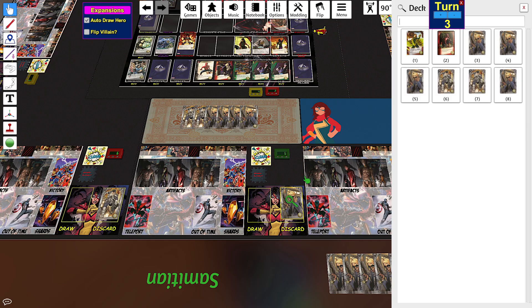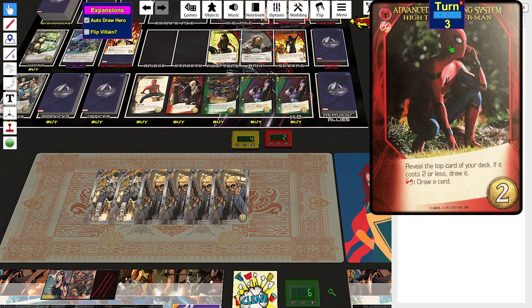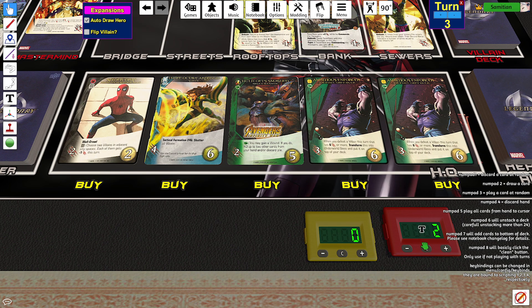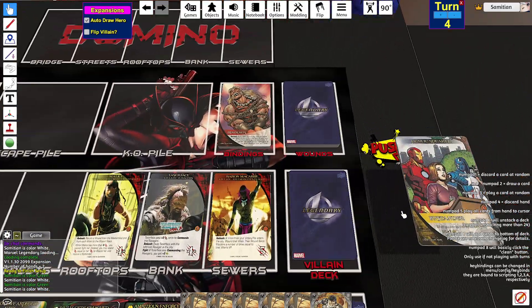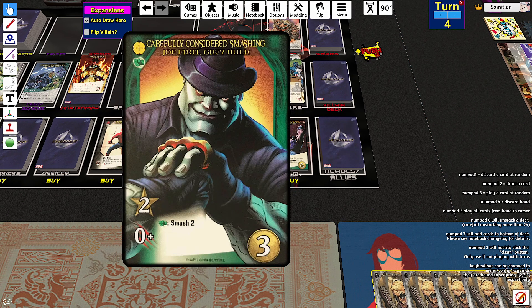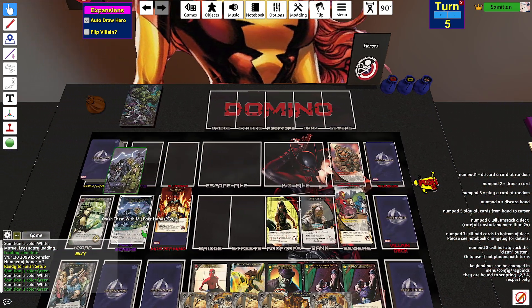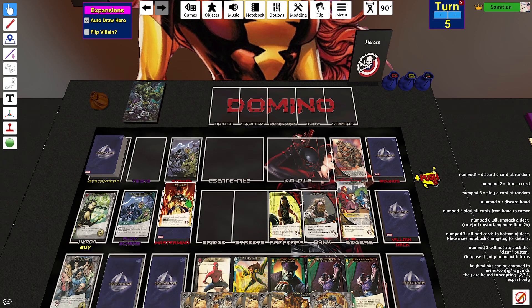I either take this or I take this to trigger this. And then when I wall crawl this, I can easily get the trigger on this. The city's a little spicy — the HQ, I mean. My plan was not ruined. I'm going to buy this. So this is a Master Strike. Each player must reveal four different hero classes or gain one of the wounds on Killmonger. Any player who cannot do either must discard down to four cards. I cannot do either.